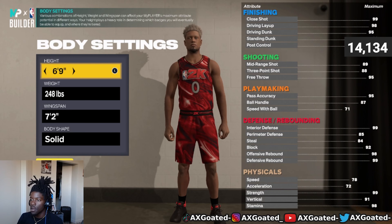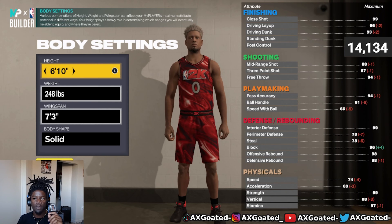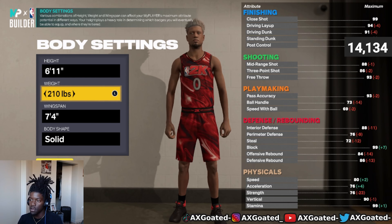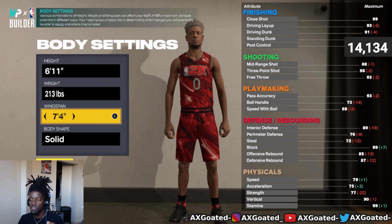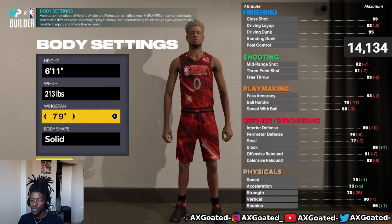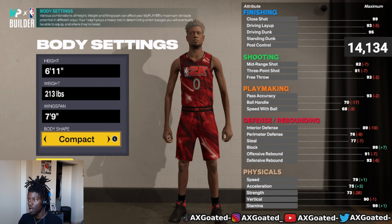Trust me right here — for the height, y'all gotta put 6'11". For the weight, go all the way down to 213, because that's gonna help our speed. For the wingspan, go 79, because that's gonna help the rebounding. For the body shape, I always put compact, but defined is actually nice — I'm gonna go with defined.